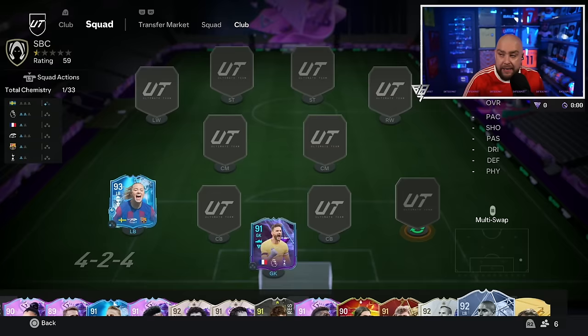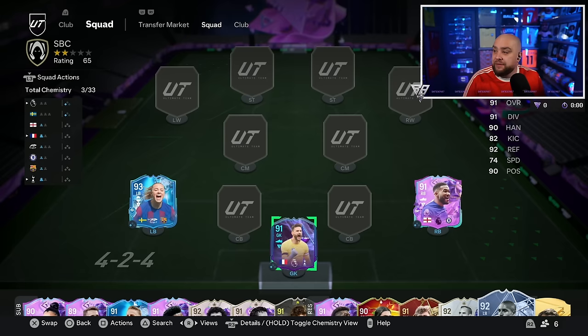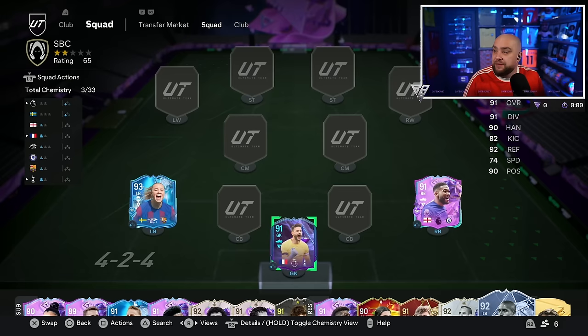At right back there are a few different choices. The one we're going to go with is Cafu — honorable mention, he's been in my Road to Glory team for the foreseeable. Shout out to my Road to Glory account on YouTube, Baits and 87 Plus — go and subscribe. There is also Reece James, who is the best one recently.